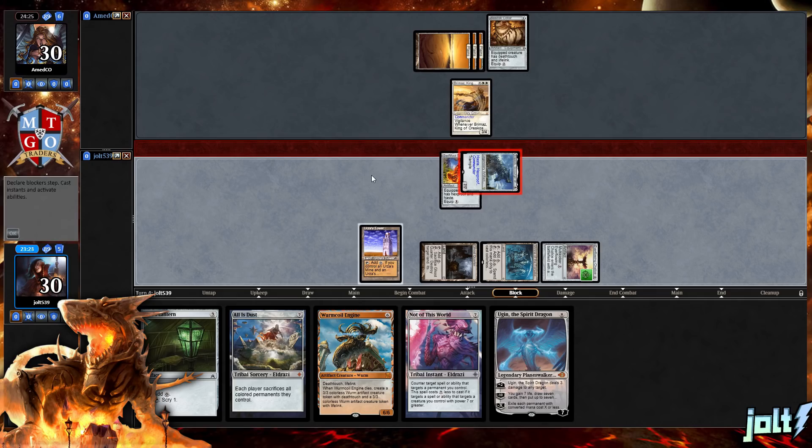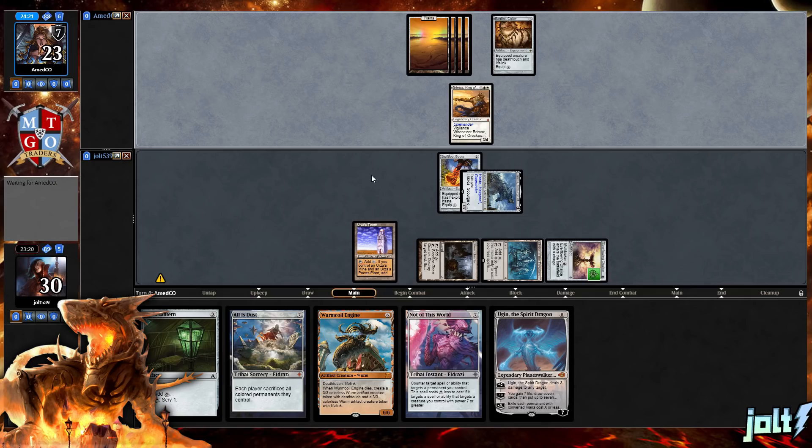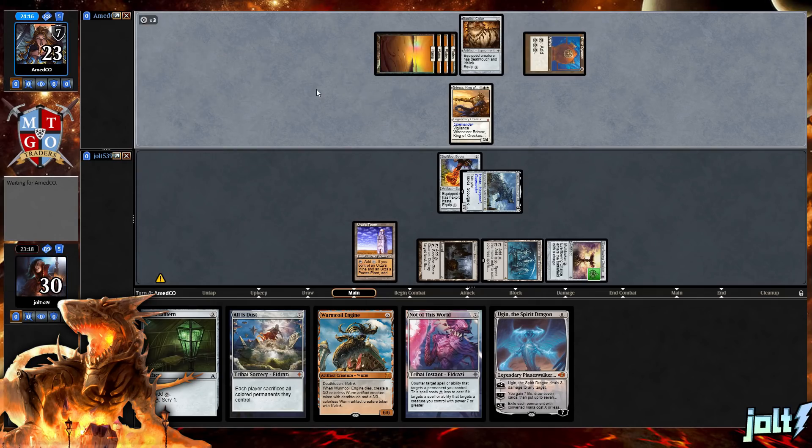Let's go for Traxos and push in. Would have liked to get down the Seer's Lantern, but I like this line of play a little bit better. Sometimes it's kind of hard to get a good Traxos video — either you end up with some really quick Commander damage, or you end up not really hitting your mana. But either way, still pretty fun. I might end up splicing together a few Traxos videos into one big one. Let's get down Thran Dynamo. Quick shoutout to MTGO Traders.